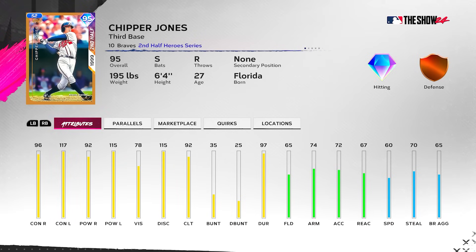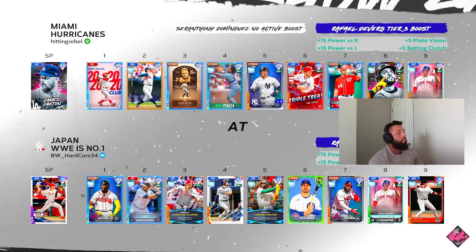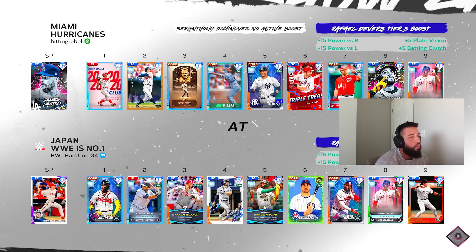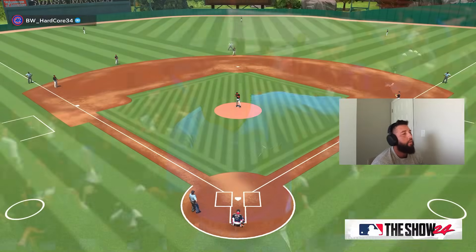This isn't the typical Chipper we're used to — when we get the 99 Chipper he usually has at least gold defense, decent speed, and maxed-out hitting. But as a 95 overall card these are very good hitting numbers. Nonetheless, he's going to be playing third and hitting second for us. Our opponent is BW_hardcore and he's got Roy Halladay on the bump — we've got Paxton.